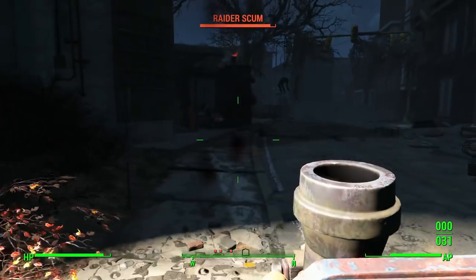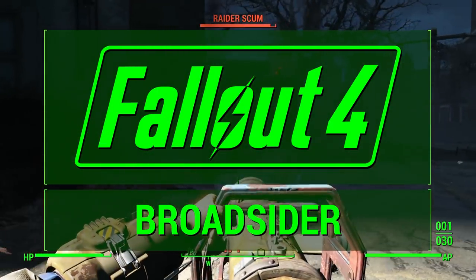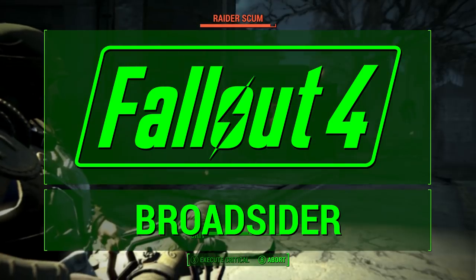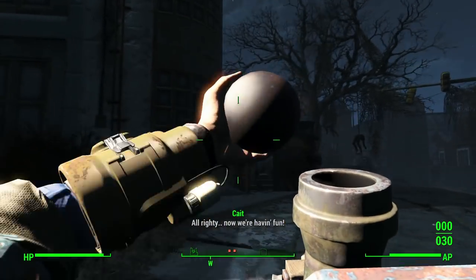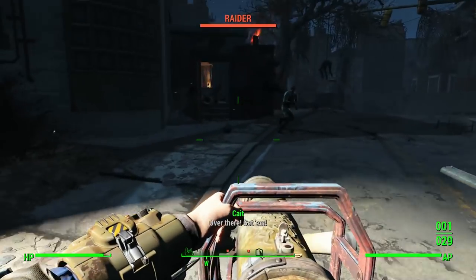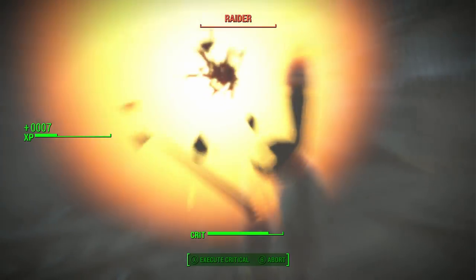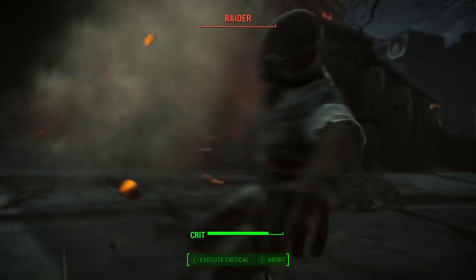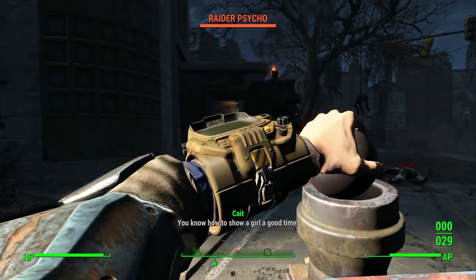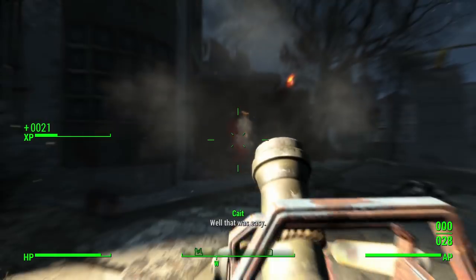Today I'm going to show you how to get the Broadsider unique weapon — this thing shoots cannonballs. It's easily one of the coolest new unique weapons in the game. The Broadsider is only obtainable by completing a side quest called 'The Last Voyage of the USS Constitution.'